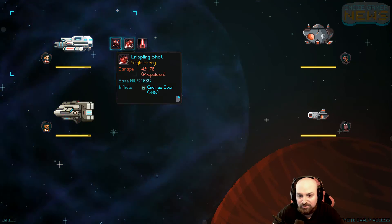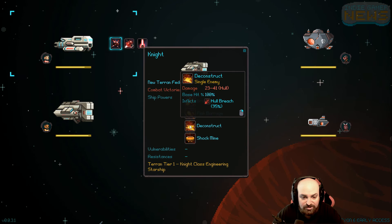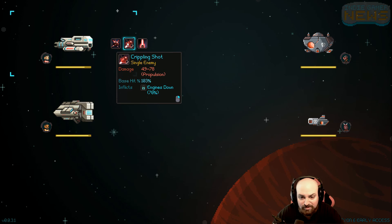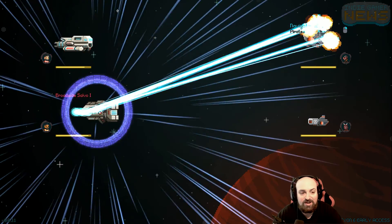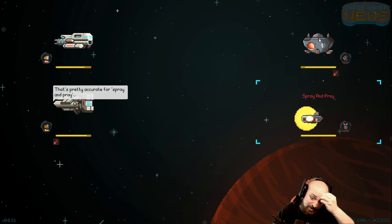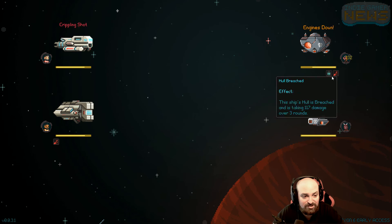Oh Jesus, that's pretty powerful. Let's see what I have for stuff. Inflicts hull breach on self, 70% chance - oh Jesus, 70% hull breach. Exploits engines down, hull breach, exploits crew panic. And then you have something that can do engines down, right? Let's just get this little guy first. He evaded it. Let's try this special ability I unlocked - when clearing out some sectors on Halcyon 6 I had to fight some monsters, and I did get a level up for it.